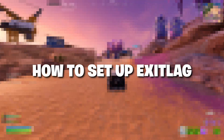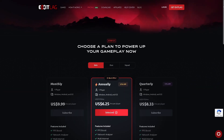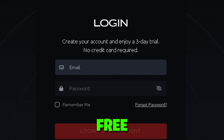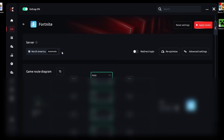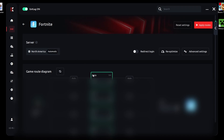How to set up Exilag — these are the best settings. Getting started is super simple: download Exilag from the official website using the link in the description, install it, and create an account. They give you a free 3-day trial — no credit card needed. Once you've logged in, search for the game you want to optimize. For me, that's Fortnite. Click it, choose your server region — I'll select North America — let Exilag analyze the routes, then hit Apply Routes. You're now optimized.